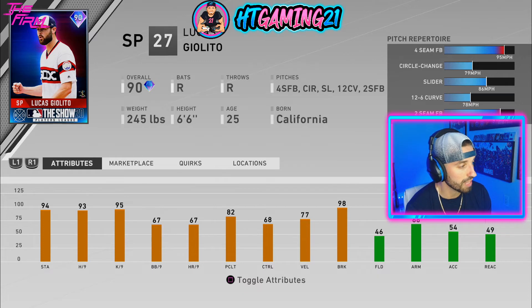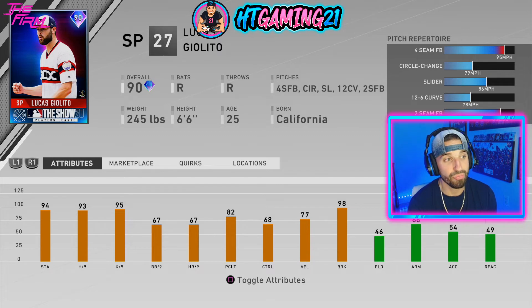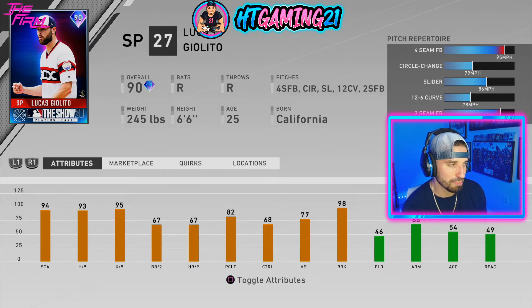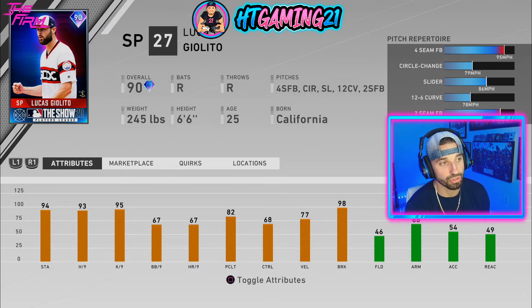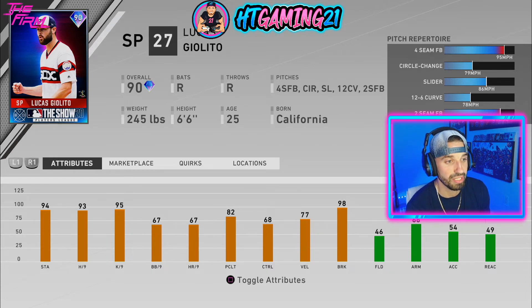Starting with Lucas Giolito: 94 stamina, 93 hits per nine, 95 Ks per nine, 67 walks per nine, 67 home runs per nine, 77 velo and 98 break. He has a fastball, circle change, slider, 12-6 curveball, and a two-seamer. The hits per nine and Ks per nine look nice, and 94 stamina means maybe six or seven solid innings. He does have a horizontal pitch (circle change) as well as a vertical pitch (slider). You're going to have to try him out — some cards just play good even if stats aren't the best, but it could also be a very glitchy card. Based on stats alone, it looks pretty solid.